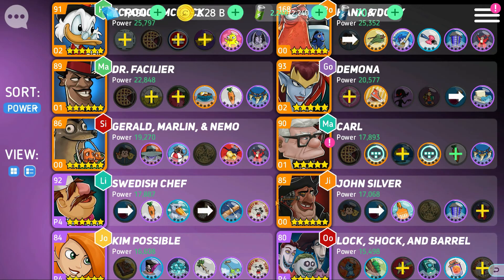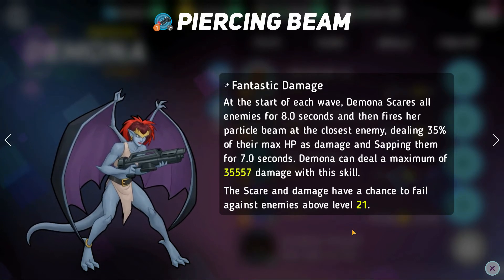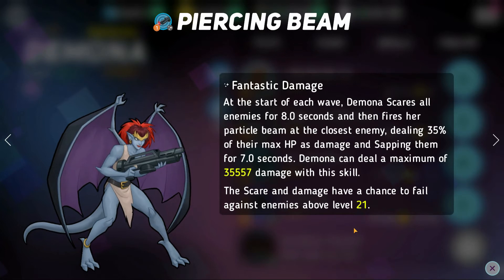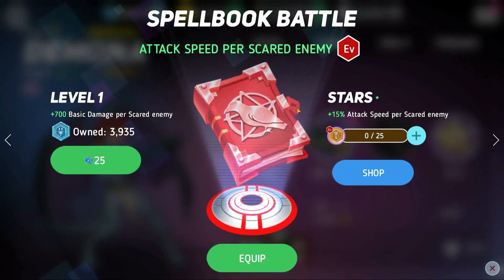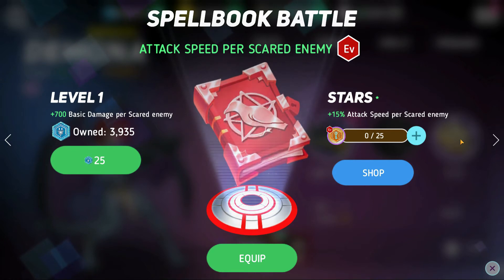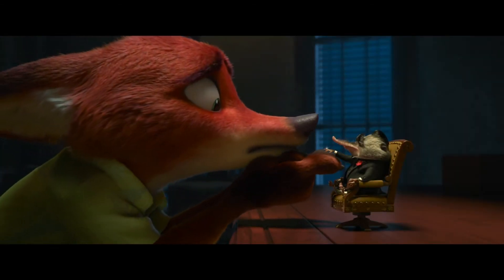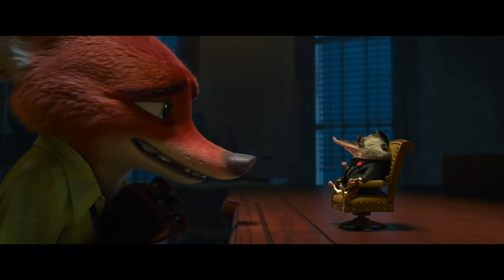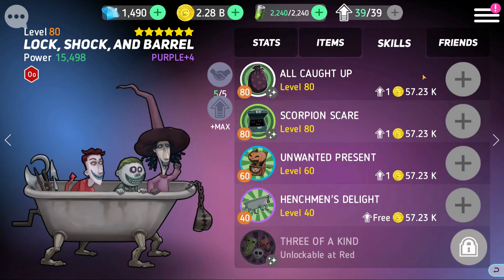Demona is another great scare pairing with Mr. Big. She will scare enemies alongside him and deal a bunch of damage with her blue skill. With her Evil Queen disc she increases her attack speed and basic damage per scared enemy. Demona is just another great teammate to have paired with Mr. Big.